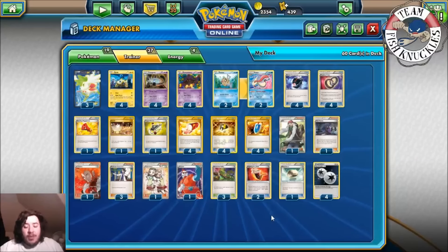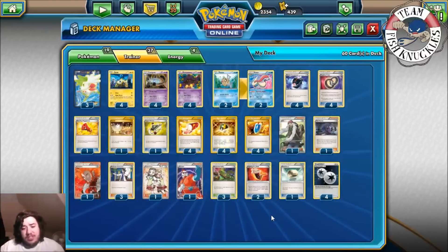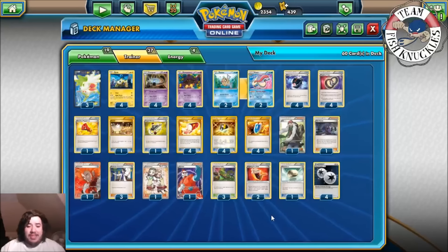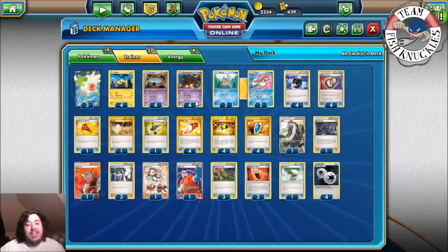Welcome back to Team Fishnogles' YouTube channel. Today we have Tennessee States round number one. Before we get to the games, we'll go over the deck lists. On the left side we have Drew K playing the Night March Milotic deck. Night March does 20 damage times the number of Night Marchers in your discard pile — so 8 gives 160, 9 gives 180. It's a very fast deck, probably one of the best in the current format.